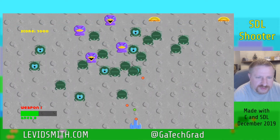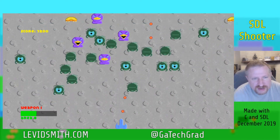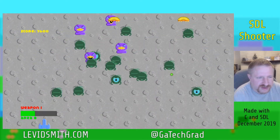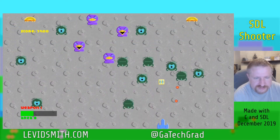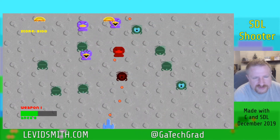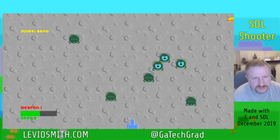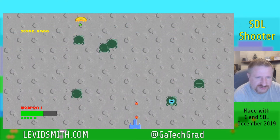I want to have multiple levels and I'm still thinking about how I want to handle transitions between levels. Right now I give the player all the power-ups and weapons from the start, but I'm thinking about making it so you have to complete different levels to unlock the different weapons. I also have ideas for other weapons like a wave beam and a charge beam that shoots through multiple enemies, since right now bullets are destroyed on impact.